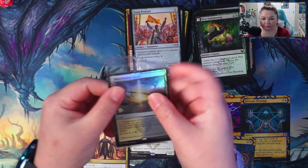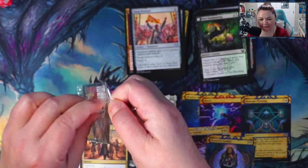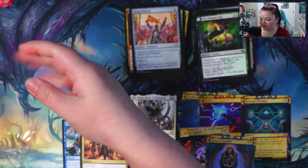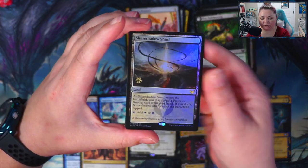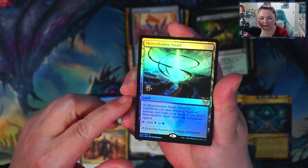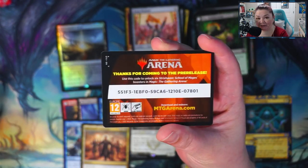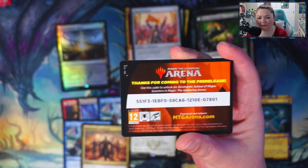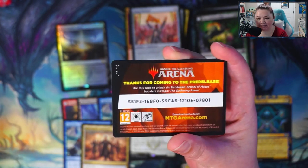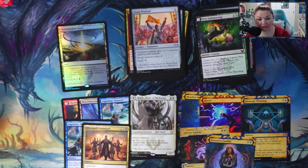All right, so we didn't pull a mythic in that one — no mythic in that kit, sad times. But let's check out this promo: we have Shineshadow Snarl for our promo, that's a land, the stamp is on the left side, pretty cool. And here's the code card for all the Arena players out there — if you happen to use this code card, please drop a comment and let me know, would love to connect with you guys on Arena. Just look me up, my username is It's Michelle Bro. Thanks for stopping by the channel, guys.